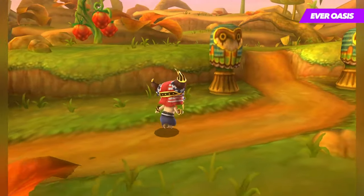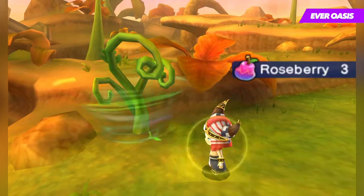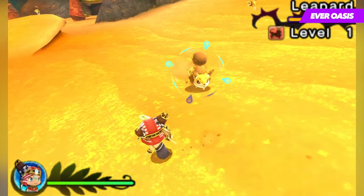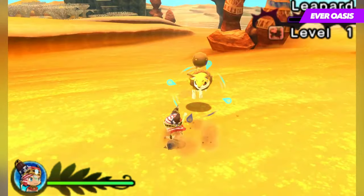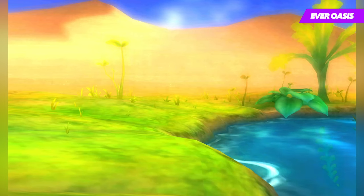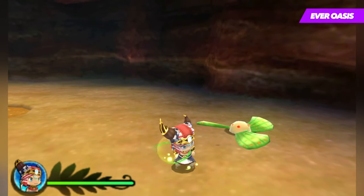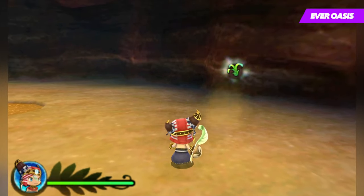Graphically, Ever Oasis is a really impressive game. The cutesy cel-shaded visuals fit the theme of the game perfectly, and manage to create a captivating world that's just waiting to be explored. The vast, open plains that occupy the overworld look fantastic on the small screen, which really adds to the sense of adventure the game is going for. While many of the environments heavily feature sand, they don't get repetitive due to the developers taking advantage of all the different colours of the desert. Sand may be tan or possibly more white, and turns into a beautiful shade of greenish-blue at night. Tethu is also super cute, and the enemy designs are creative and varied. It all comes together to create one of the most visually pleasing 3DS games you can grab on the handheld.